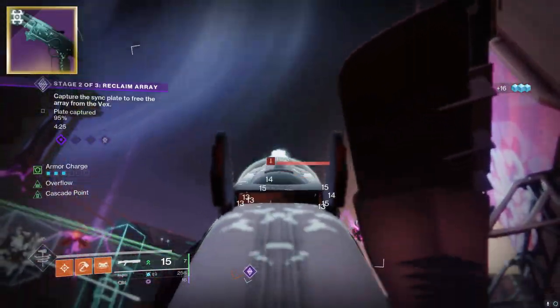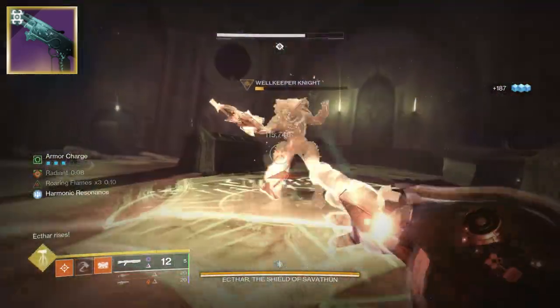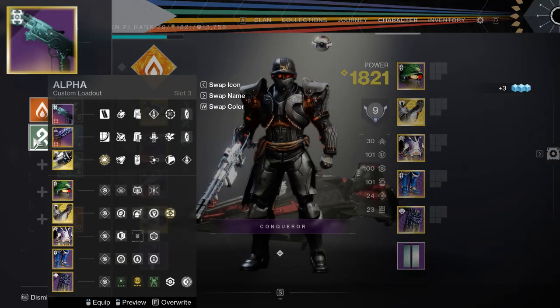Shooting that many shotgun shots that fast — the kick is hitting you. It's the kind of recoil you didn't want but you've got it. That's the kind of recoil Cascade Point is bringing on an Overflow mag. Just giving you that heads up.